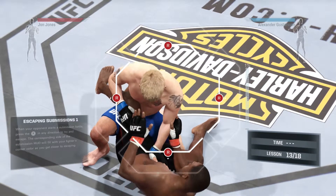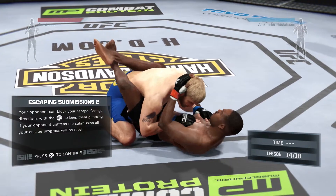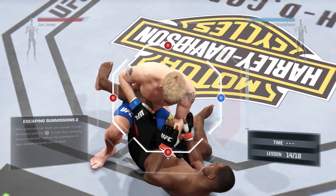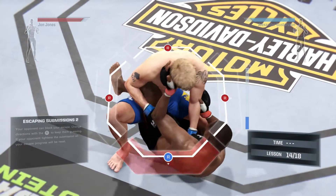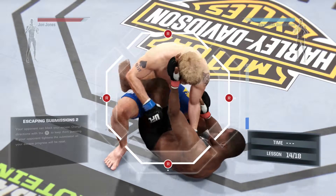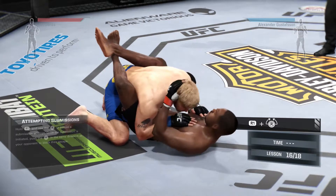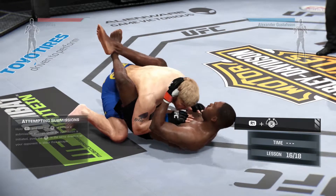Submissions. Here we go. If you want to block your escape, change directions with the R stick. I don't know what I'm doing here — block your escape. So I had to go back, makes sense. My favorite — submissions. I like making dudes tap out. When I used to play these games and I could make them tap out, it was very, very satisfying.